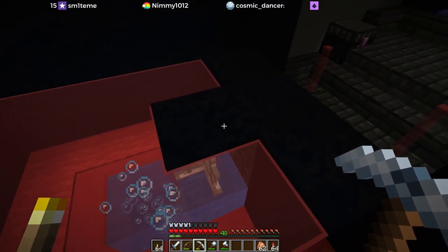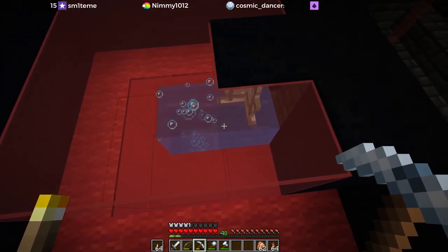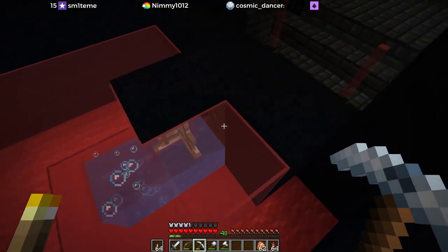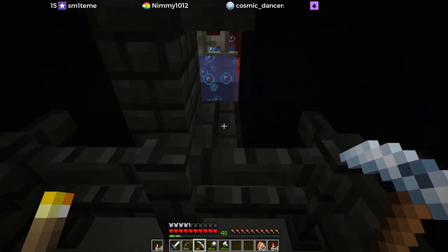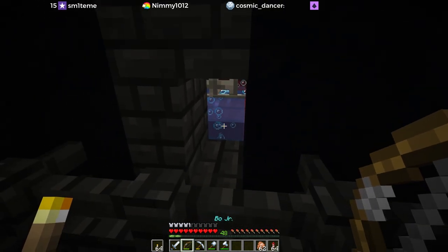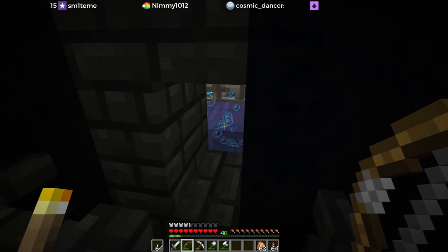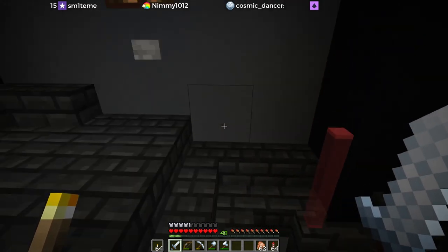What I did: I moved the collection system over by a block and corrected an error I had made. I had a bubble column with a piston that was pushing a piece of glass to cut it off when we wanted to shut off the farm. Turns out that was destroying the bubble column halfway up, so they were taking a really long time to get to the surface. Now there are only two spaces for the spiders, and they're jammed underneath this iron bar by the flowing water. You use this stair orientation to hit them through that space.